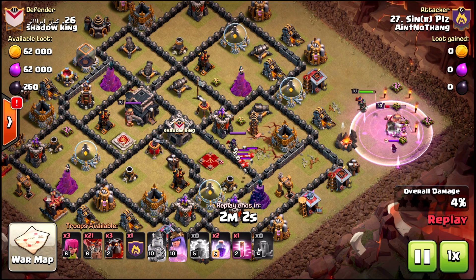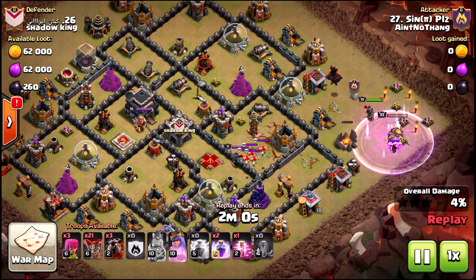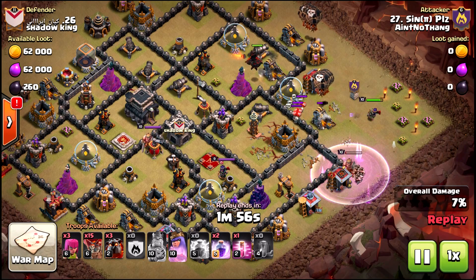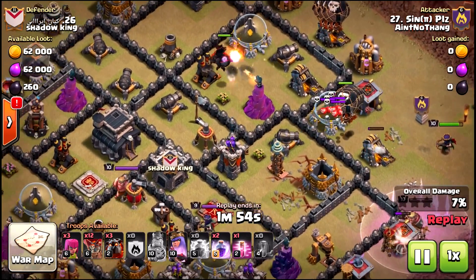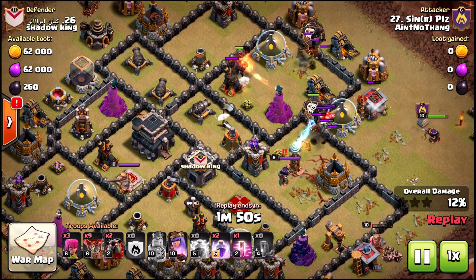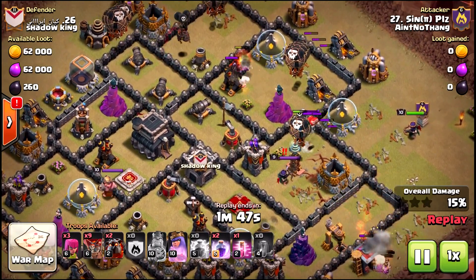Notice how he positioned his royals to get the witch before going for the Larrys. Then he doesn't wait or watch his BK once the ability is used — he just starts to lalo. Sacrificial troops on the bottom for pathing purposes.